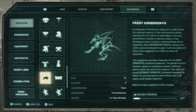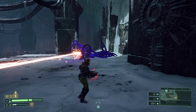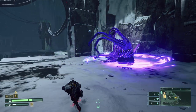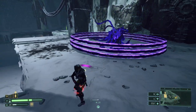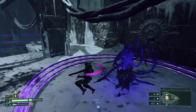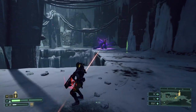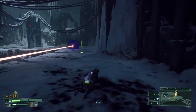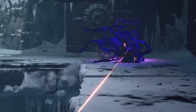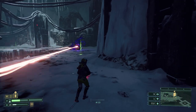Next on the list is the Frost Kerberonics, very similar to the Kerberonics from Biome 2, but a lot easier to counter. This enemy only has two different attacks: if you get close, it will create three purple rings that you can easily jump over and then counter. If you decide to get farther away, it will focus you with a laser, just like the turret from Biome 4. Let it target you, wait until you see it graze its head, and evade to avoid the laser beam, then counter with a melee or with your gun.